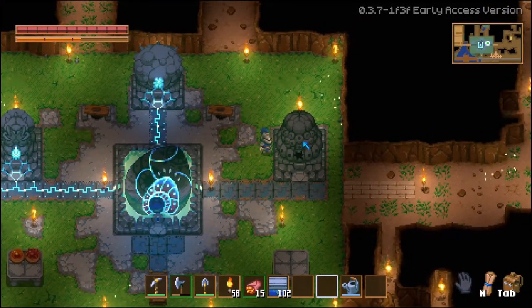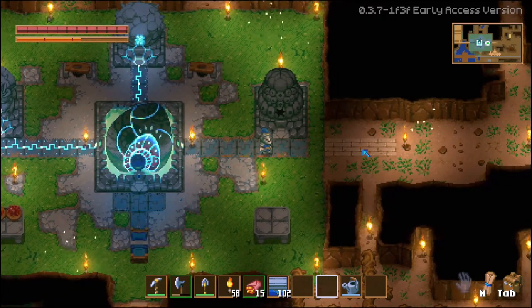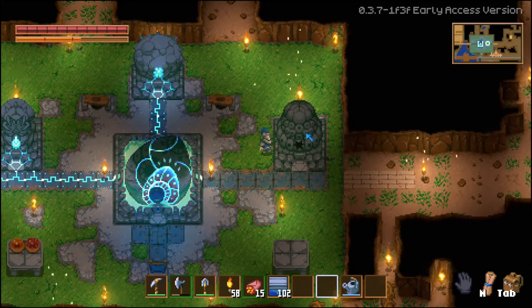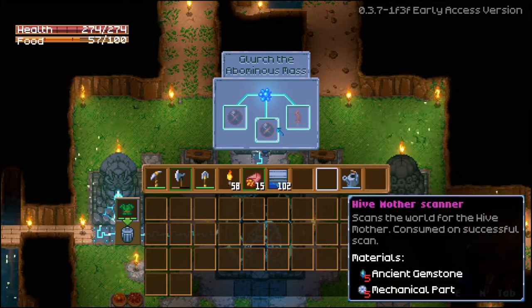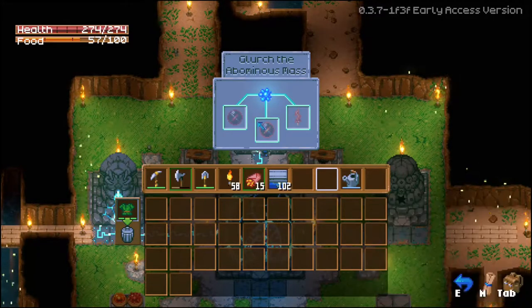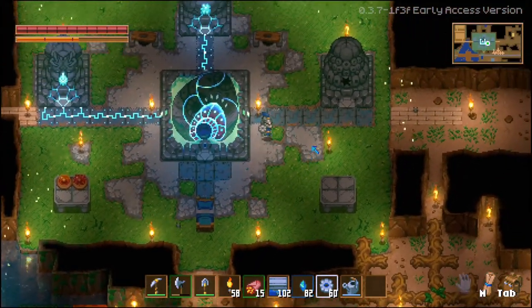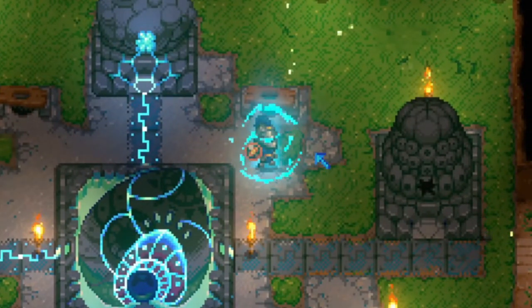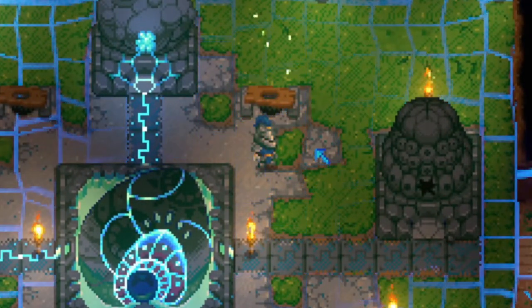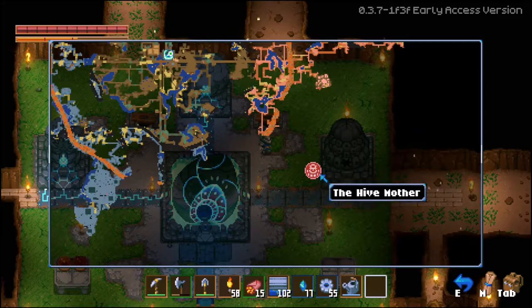I don't exactly know what I'm looking for. This area looks like larva territory, so maybe she lives over there. We probably should check that out. I've been thinking about the slime sword, but now I have a battle axe that does way more. We can actually craft a hive mother scanner that scans the world for the hive mother. I think we'll go ahead and craft that. We have located her — the hive mother is over there in the larva lands.